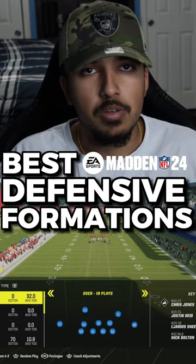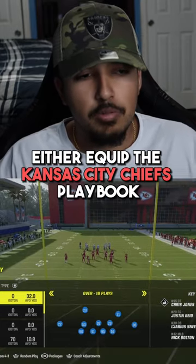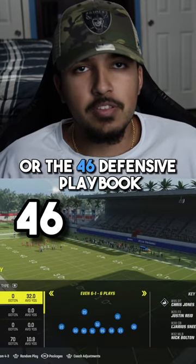These are the best defensive formations in Madden 24. If you want to use these formations, either equip the Kansas City Chiefs playbook or the 4-6 defensive playbook.